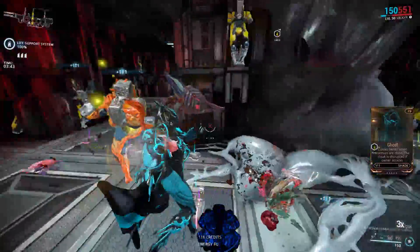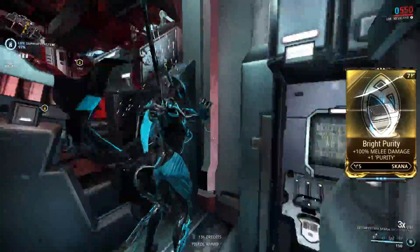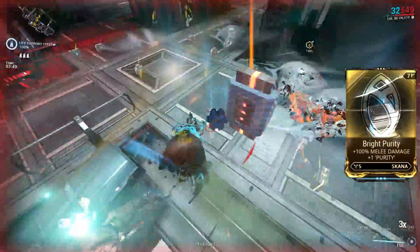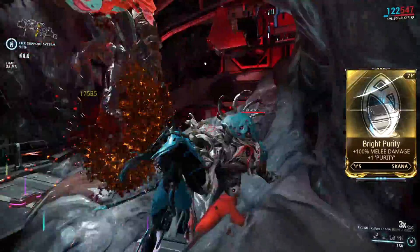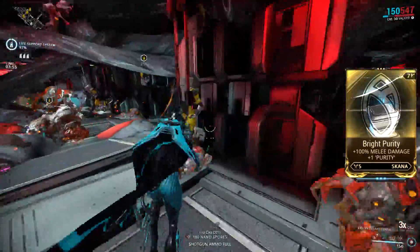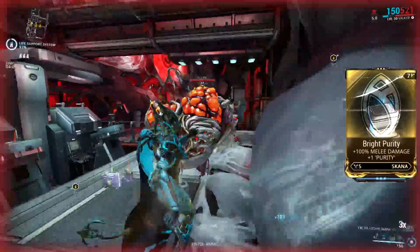However, since this is Prisma Skana it has access to the Bright Purity mod, which increases your melee damage by 100%. This is pretty big because it scales your normal damage, it scales your crit damage, it scales your elemental damage, and it basically means you have one and five-sixths of a Pressure Point on the weapon rather than just one.